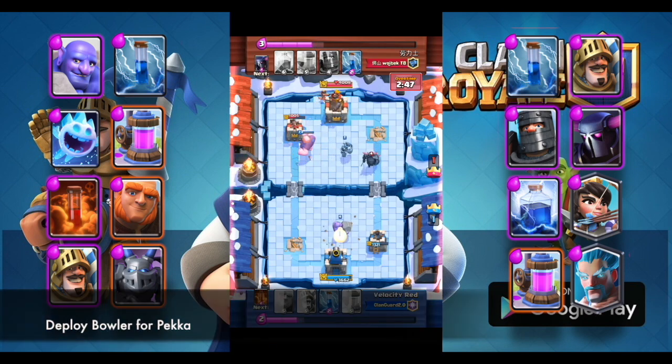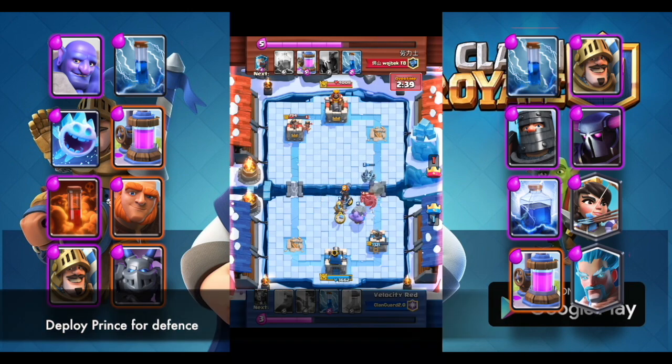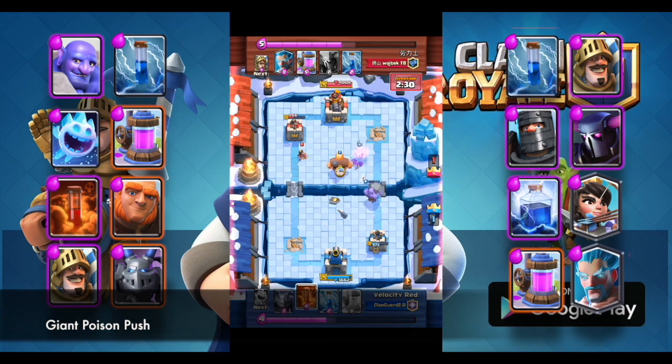Deploy Bowler for Pekka. Deploy Prince for defense. Giant push with Poison.